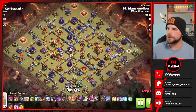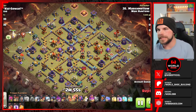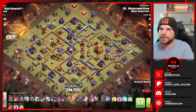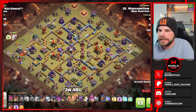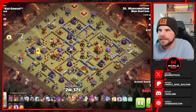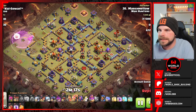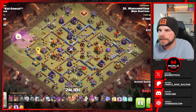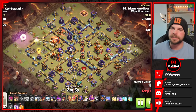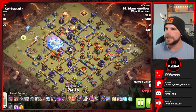Last attack replay of this video. We've got yet another approach with the Root Rider — something a little bit different. He is going to be starting off with the Warden Walk, trying to clear out the entire left corner including the Eagle Artillery. This is a very long Warden Walk so we'll speed things up a bit. He drops in a Rage to speed it up and get that Eagle down. Finally the Warden's onto the Eagle. As it goes down, the funnel is started at the 12 o'clock corner and we're going to full send these Root Riders from the top left side of the base.